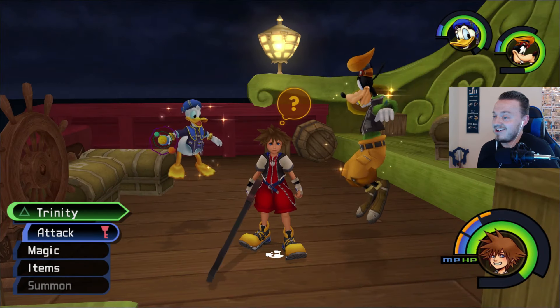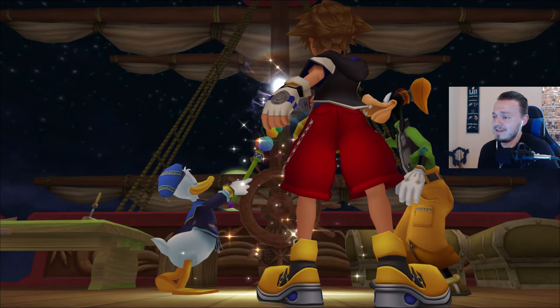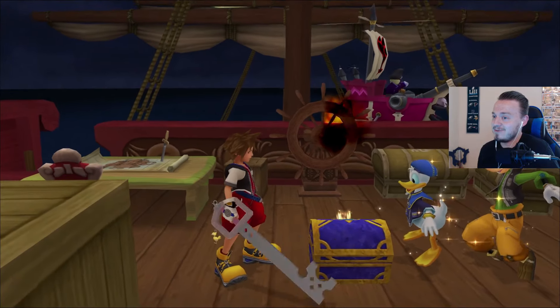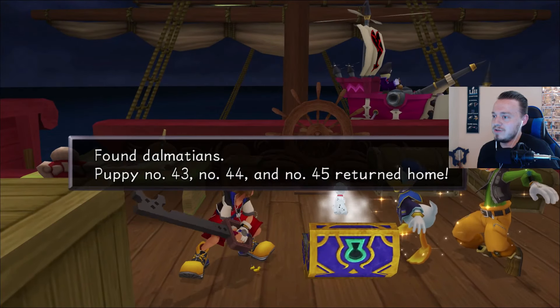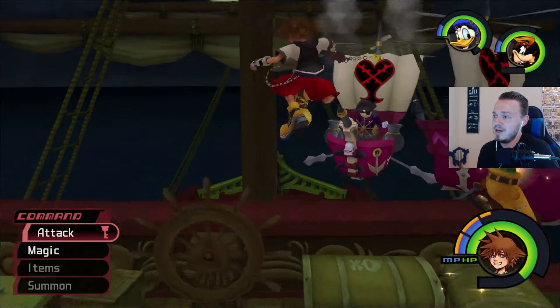Alright. So still on Captain Hook's ship here, we're on the top. We're getting shot at but we're going to get this Trinity here while Donald and Goofy float and land. So this is our White Trinity here. We're getting close to the very end with these Trinities. The ship is shooting us but I got to get this — 43rd, 44th, and 45th Dalmatian. Let's go.